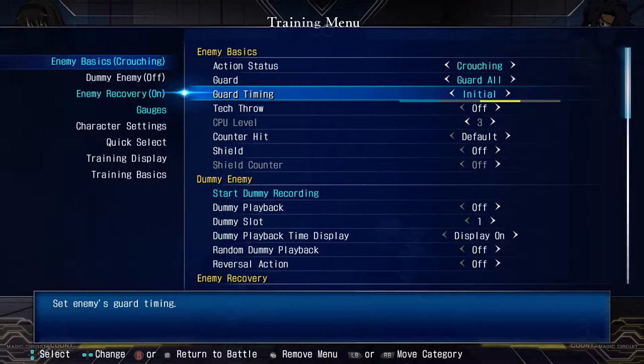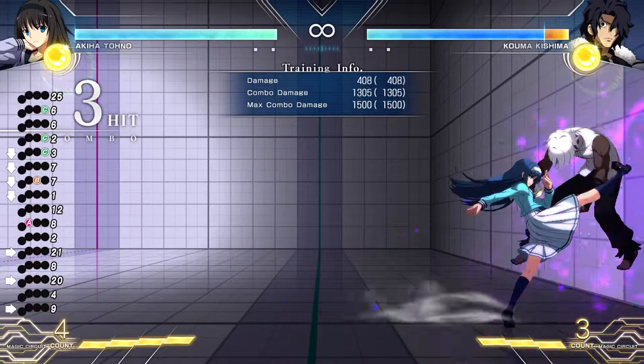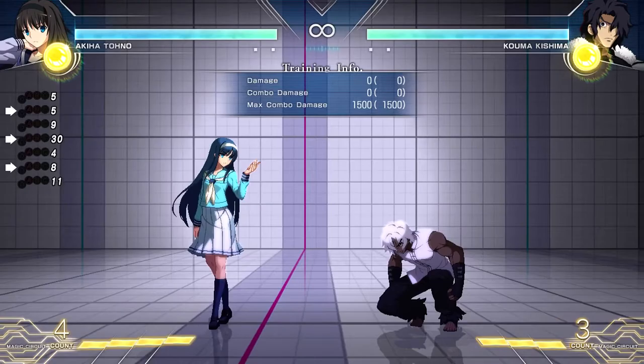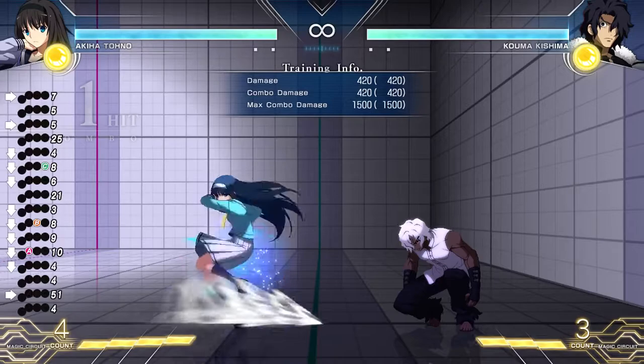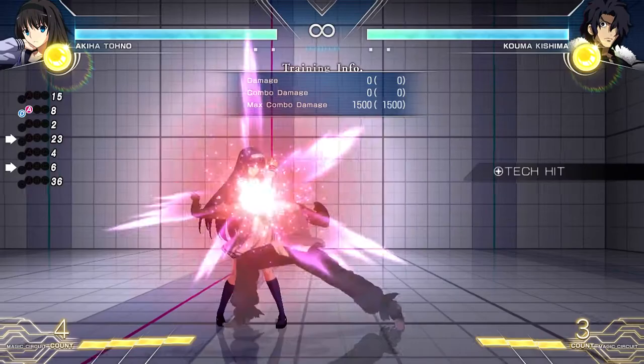Initial means they block the first hit but nothing after. Guard timing 'random' means you have no idea if they're going to block or not. This is used for testing hit confirms and things of that nature.